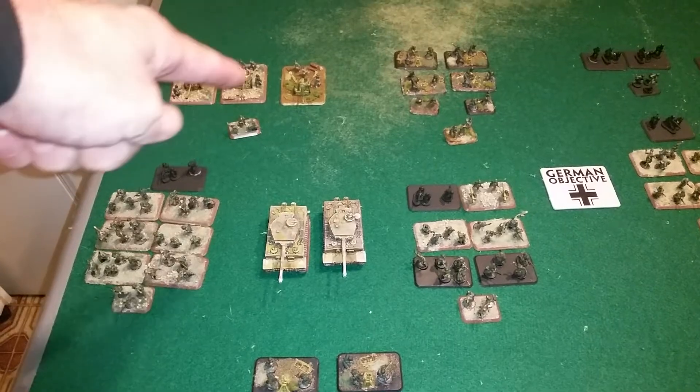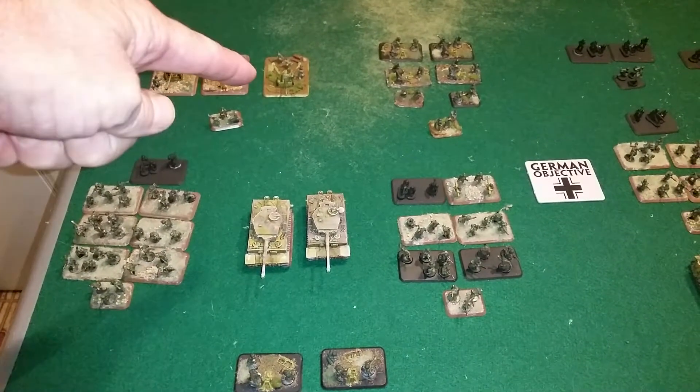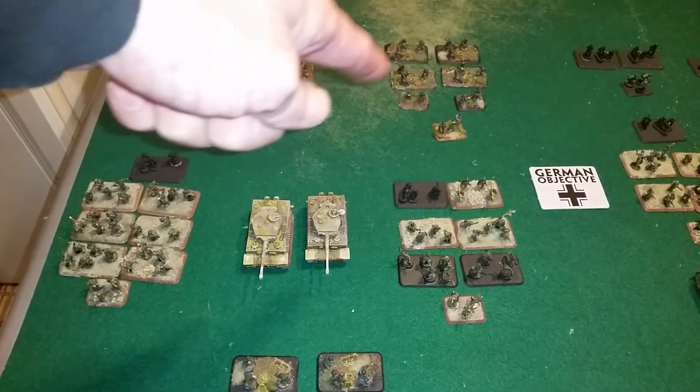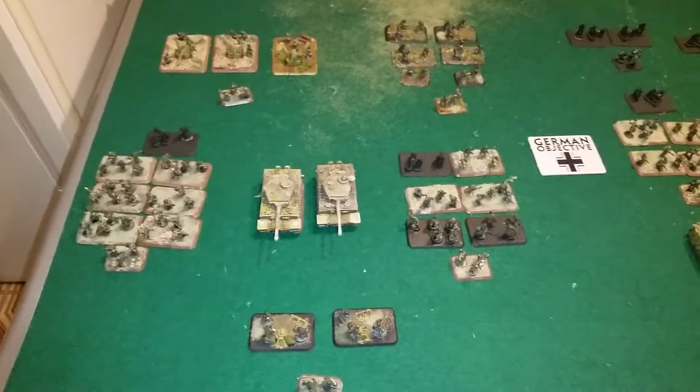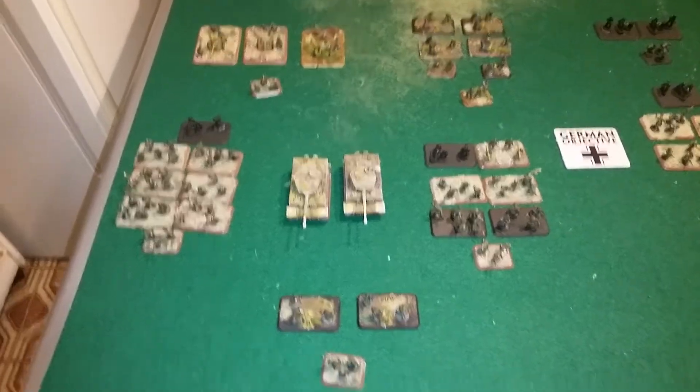Over here I have the anti-tank platoon — the Pak 40s — the mortar platoon, again with some support right from the start. Also, you'll notice I have the Tigers on the table. Why would I have the Tigers on the table and not have a mobile force coming in as reserves?